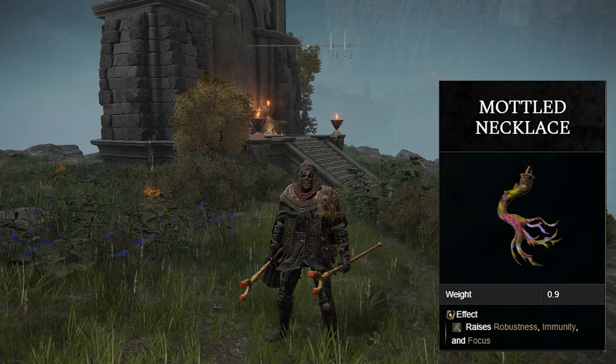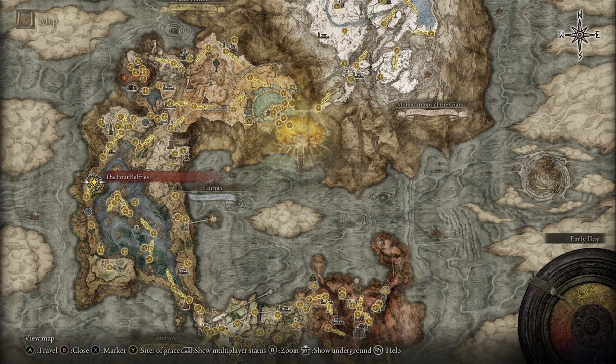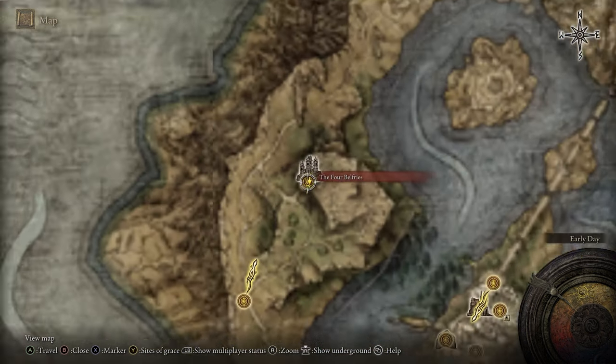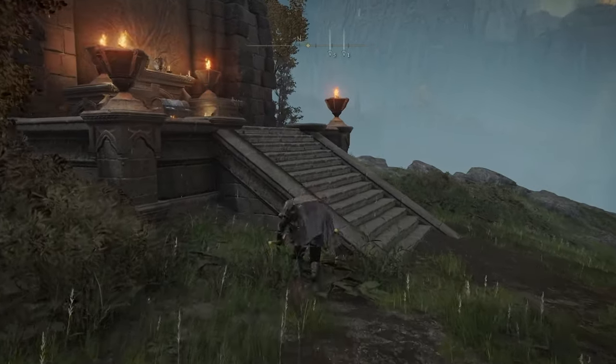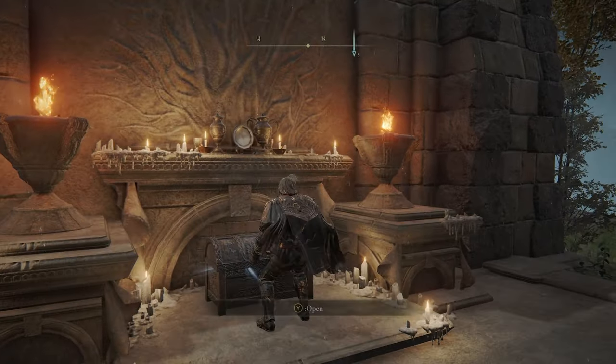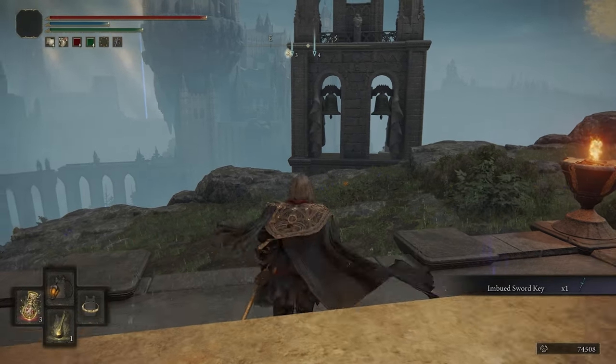If you'd like to get the Mottled Necklace talisman, you'll head to the Four Belfries here on the western side of Liurnia of the Lakes. At the very top of the hill you will find a chest and a grace, and in the chest you'll find an Imbued Stone Sword Key.